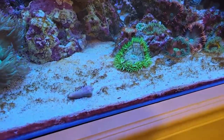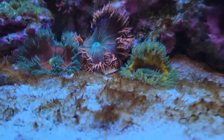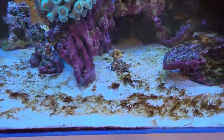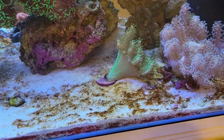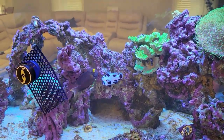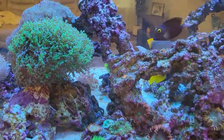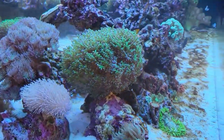As part of being a new tank, I'm getting some dinos. Look at the ugly dinos — you can see them all over the sand bed. They're gross, they're disgusting, I don't like them. There's a little bit on the rocks, not a ton. What I figured out is that my phosphates and nitrates are at zero, which is not a good thing, and because of that the bad algae I don't want has taken over.